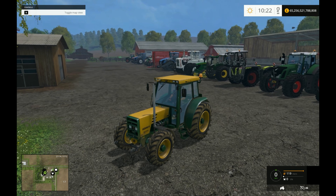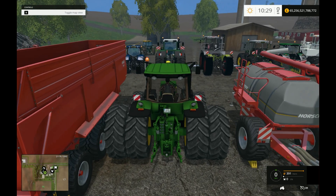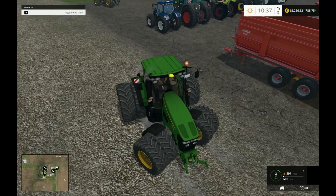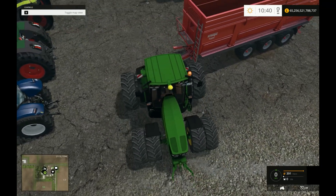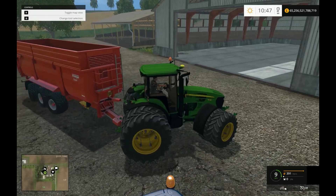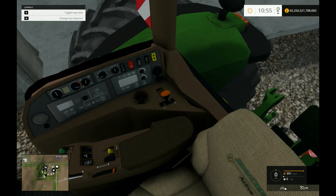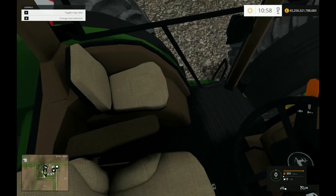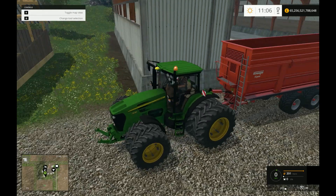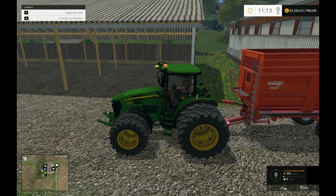Let's jump straight in with the John Deere 7930. Instantly it's got the upper hand over most other tractors because it's a John Deere — that instantly makes it one of the coolest tractors you can have. The interior is pretty detailed for a personal mod, and it's twin-wheeled.